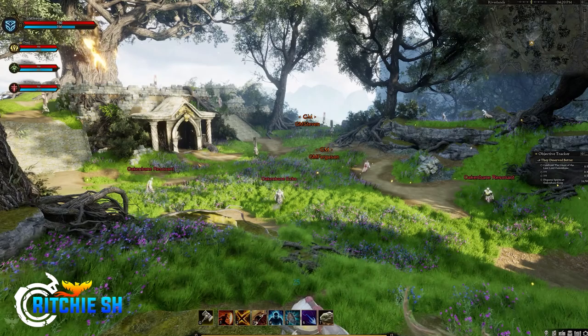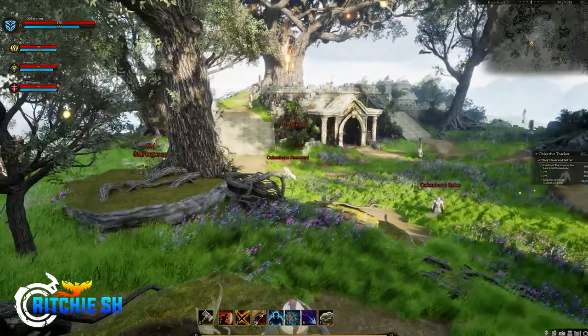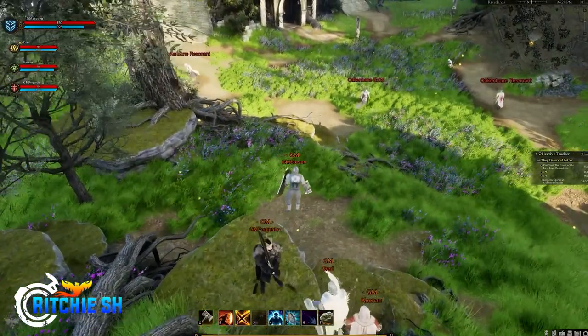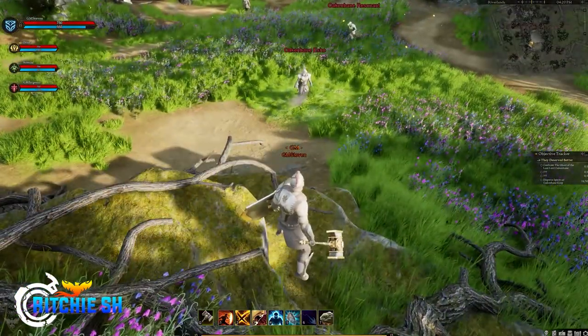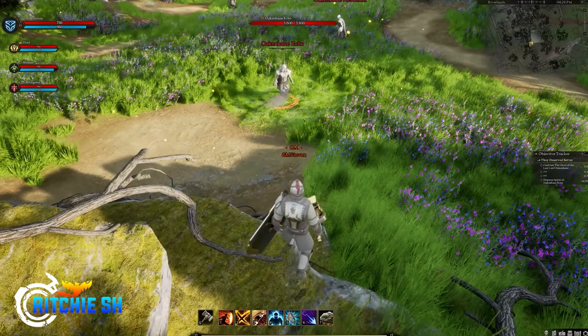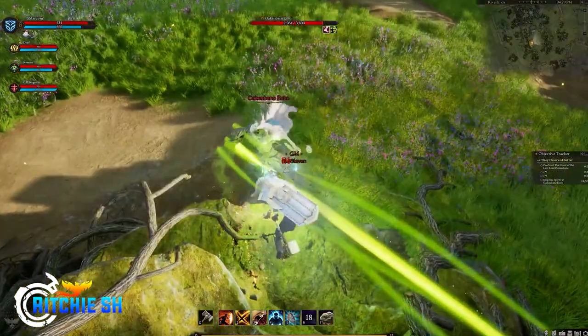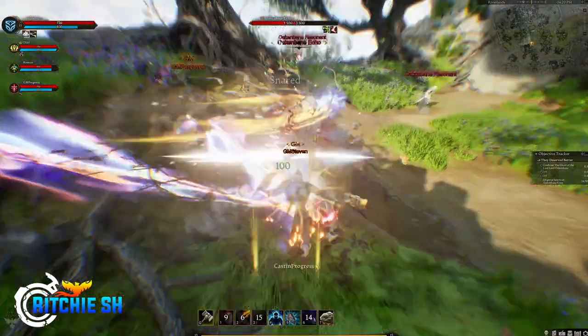Unreal Engine 5.1 took a bit longer than expected. Epic dropped Unreal Engine 5.1.1 while Intrepid was moving over, so Intrepid just decided to upgrade through the whole thing as well, which gives them the most up-to-date tech. 5.1.1 had some pretty cool features as well. This transition is about done now — they're really just in the bug testing phase after Monday.